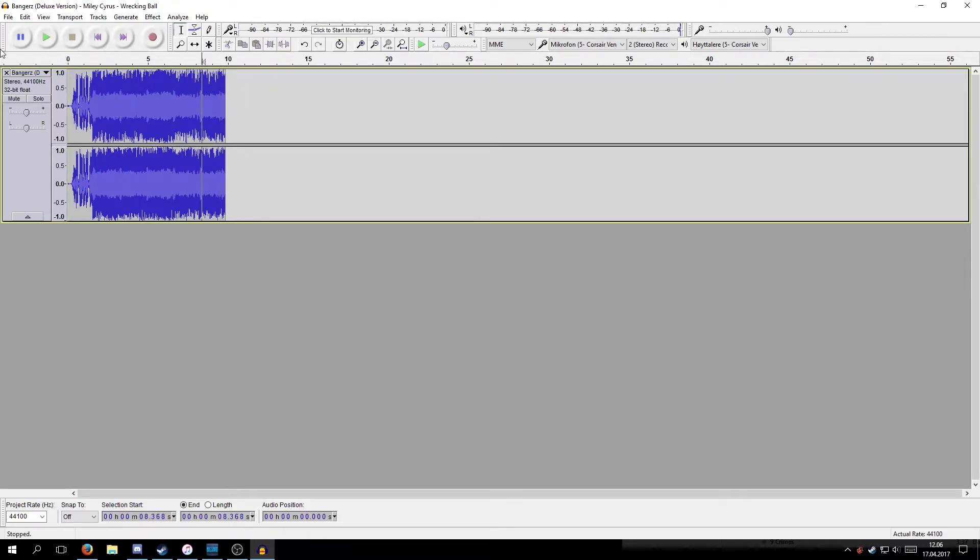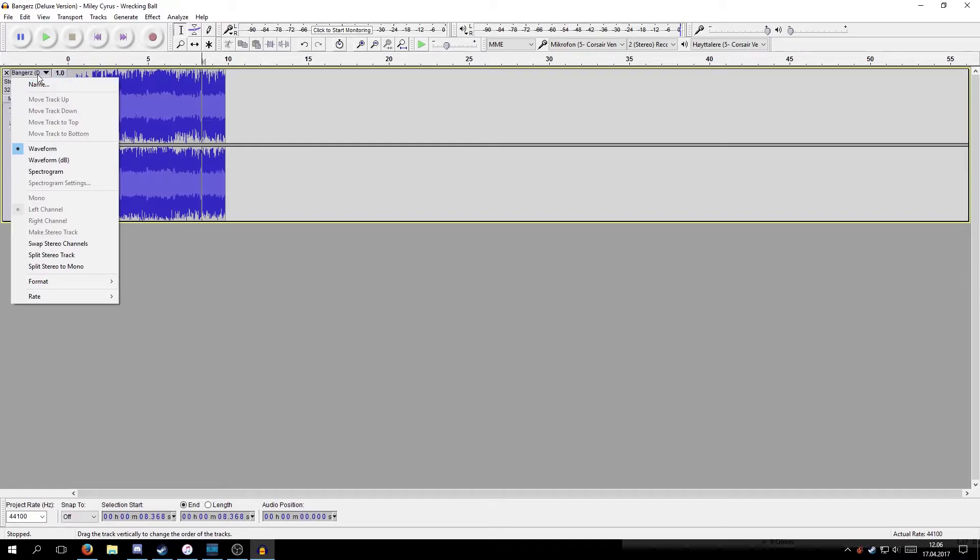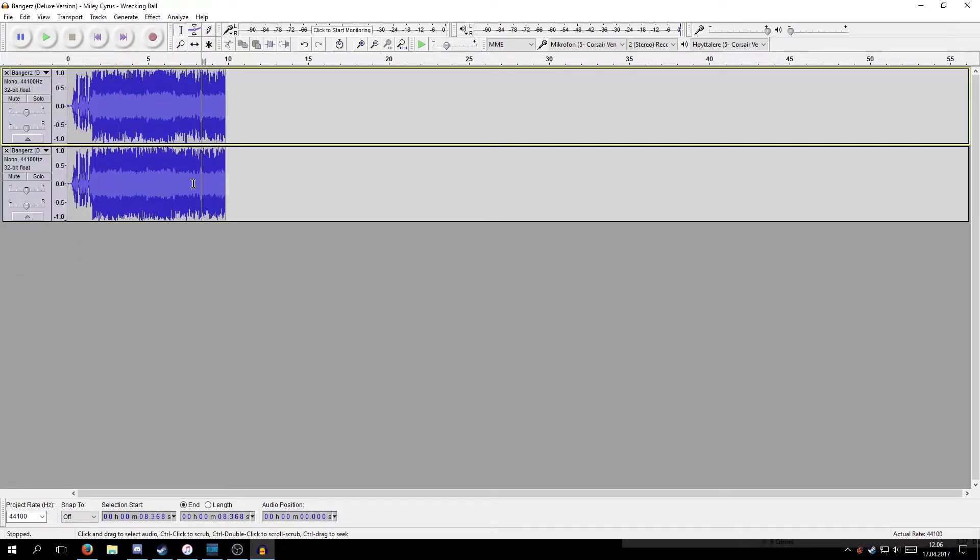Now the most important part is that you need to split it. You just click on the drop-down menu and split the stereo to mono — that's really important, otherwise your horn won't work. Once you've done that, some people just delete one track, but it doesn't really matter. You just save it and it will compress down to one single mono file either way.